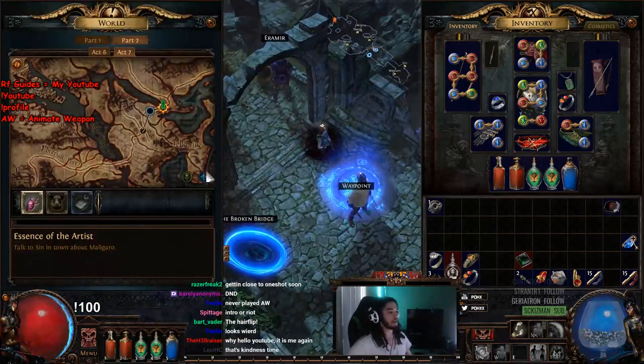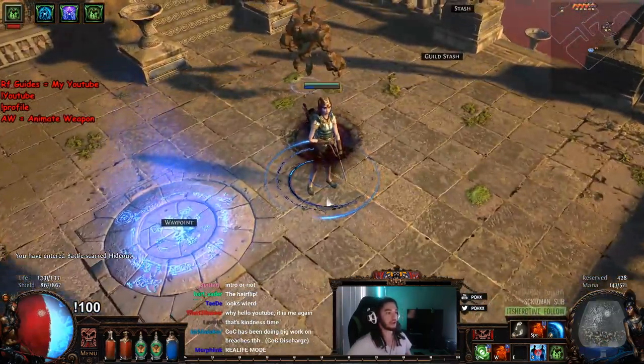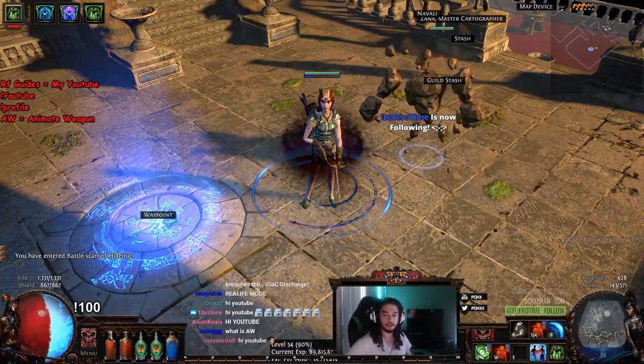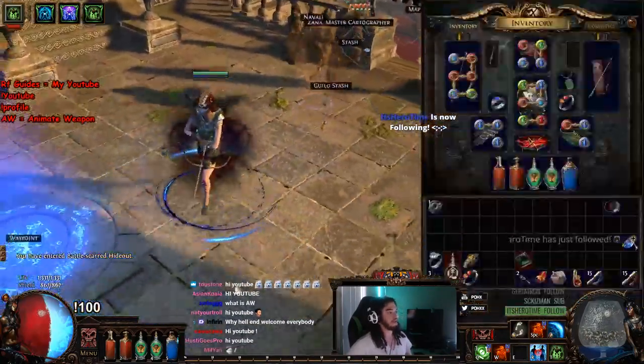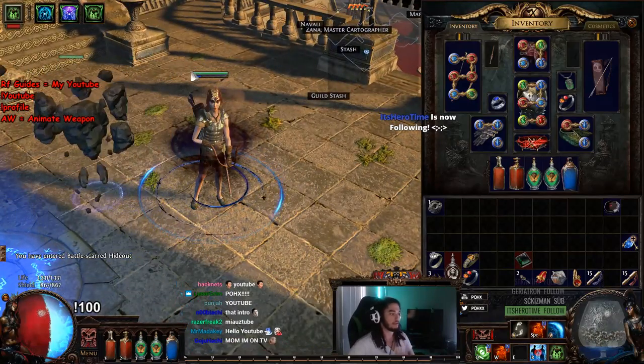It is going to be an Animate Weapon Wicker Man build, and I'll give you guys some updates because I currently cannot get Wicker Man because this is only a level 54 character. I just want to go over some of the basic things because we're pretty much just using one thing to level this character.